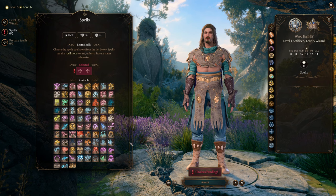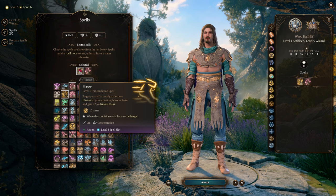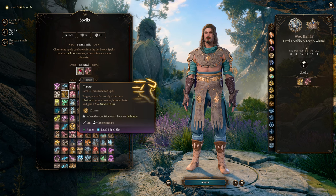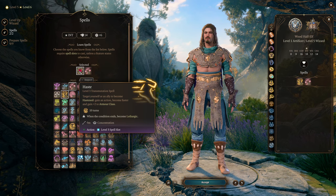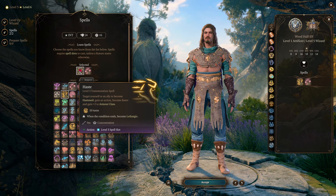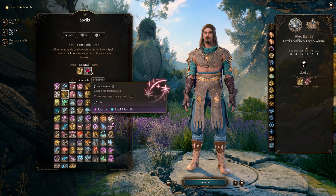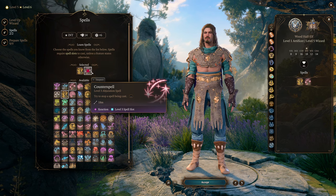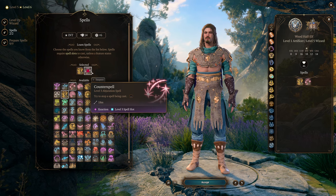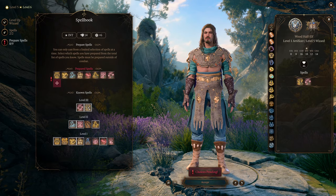At Wizard level 5, we're going to be able to grab level 3 spells, and there are two I immediately want: Haste and Counterspell. Haste is going to increase our AC, give us an extra action to attack again, and even more movement speed. Haste is absolutely going to take this build over the edge — we're getting it at total level 6, a level later than usual, but it's really going to make us quite strong. Counterspell is another way to prevent ourselves from being hit — even though our AC is high, we can still get hit by big AoE effects, so shutting down certain spells is always really good for the whole team.